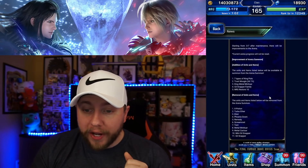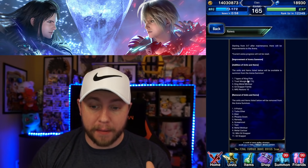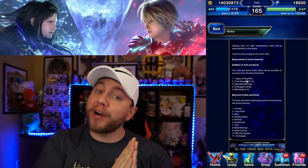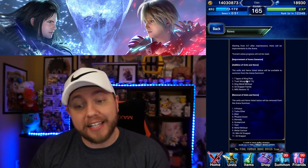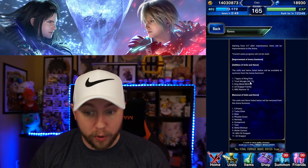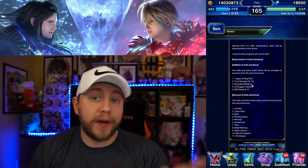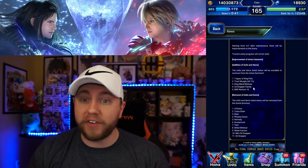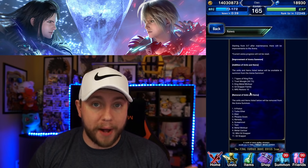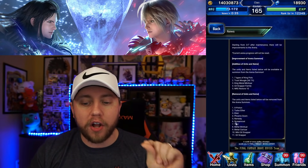Here are the arena changes — these are the things being added to the arena summon pool: King Pots, which are pretty rare but the biggest pots you can get. We're also getting 1% Moogles, King Metal Mini Twars (the Cactuar variants you want most to max out your seven stars), the Gil Snapper family giving a lot of gil, and energy restore pots, which we all really need.